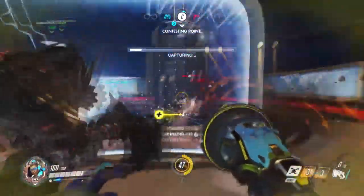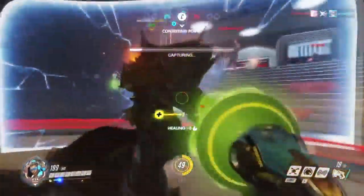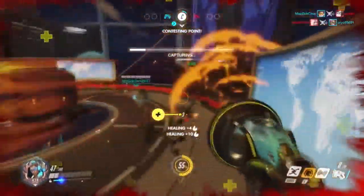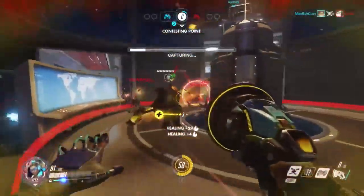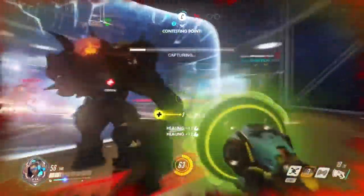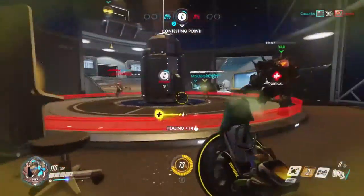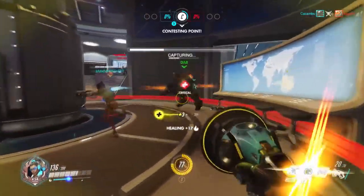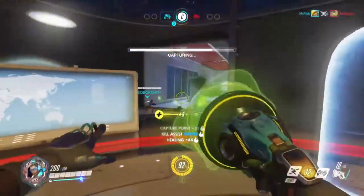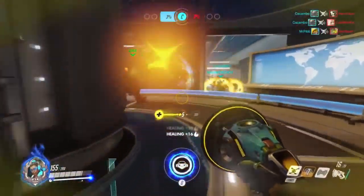Going to knock this Mei back so she can't freeze us, and Dab's going to put his shield in front of us so we can't be frozen. We're going to speed boost away just to get away from those shotguns and heal up. I don't think your AoEs work around walls, but I could be wrong — I'm pretty sure they don't.